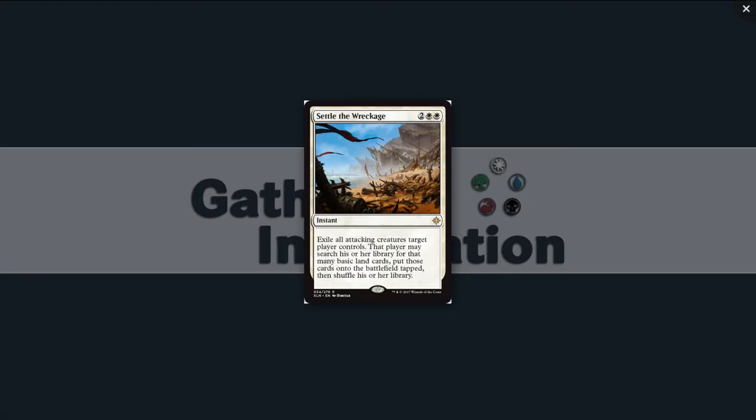And that's it for white. White's removal is expensive pacifism-type effects — the kind of thing you expect from white. You're going to be pairing white with something else — like black or red — that has other removal. I'm disappointed with the rares, though there were only five or six non-creature rares in white, and the rest were really strong-looking creatures. On to blue.